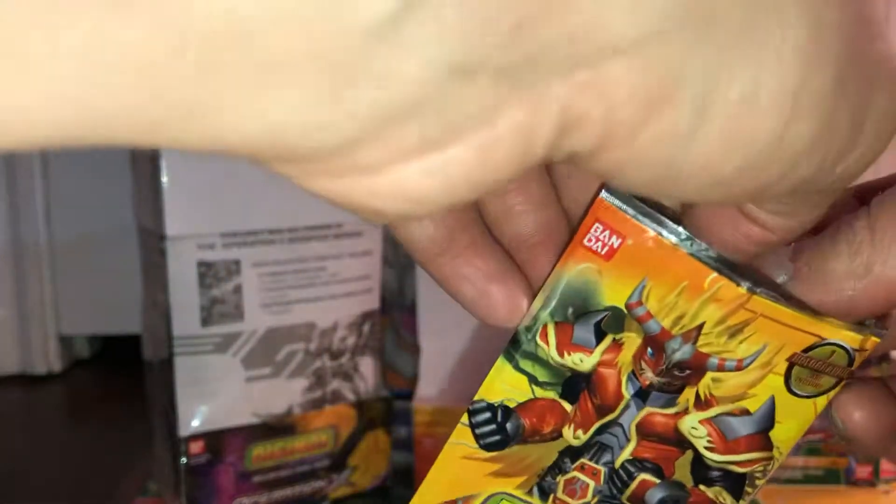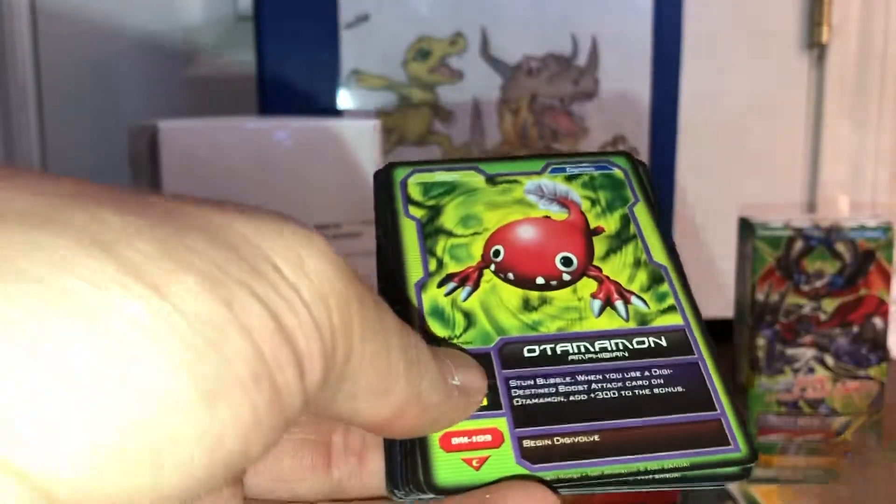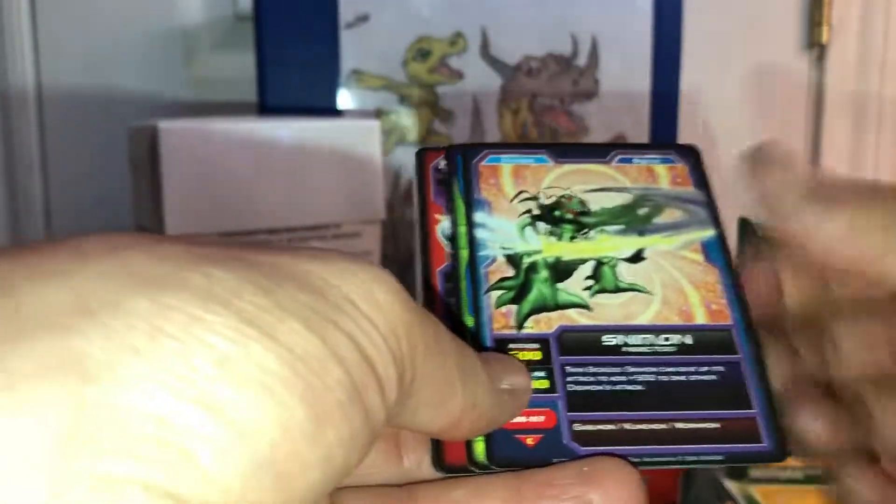The other two boxes are really hard to find nowadays, so I still haven't decided which one I'm gonna open next. I think I'm gonna go with the Japanese set — I've never seen it before and I kind of want to see what's in there. Ah, damn it — Lilymon is the shiny one.